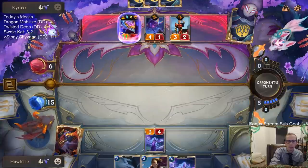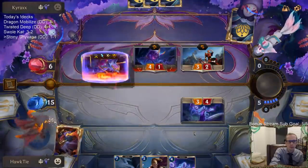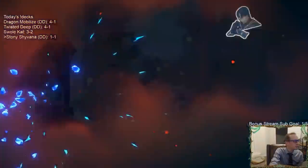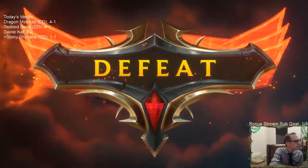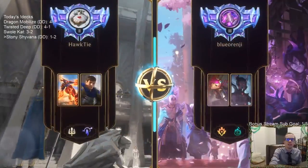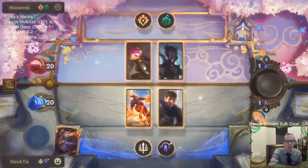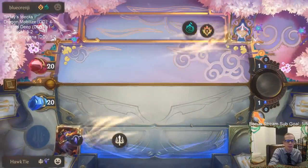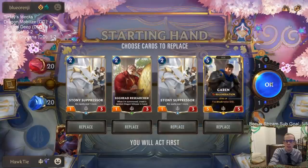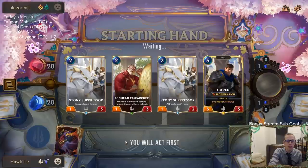Good thing we never run out of Travelers. Karina Control — I haven't seen this in a while. They're probably trying to fight the discard decks we've been playing against today. I wonder if two-mana one-threes are going to be good against a control deck.